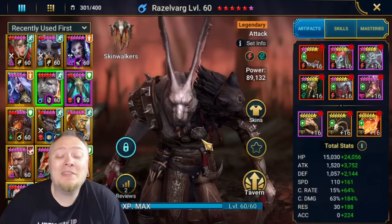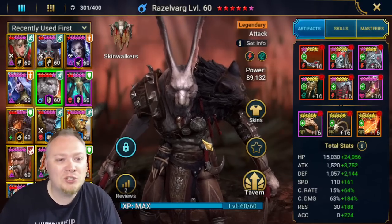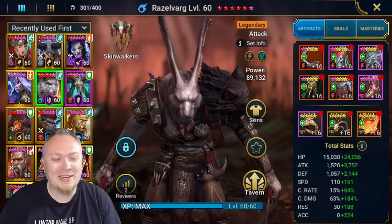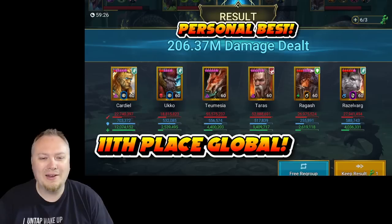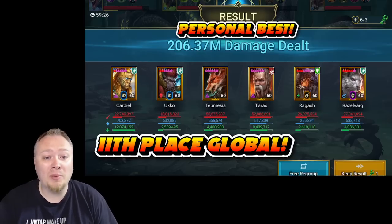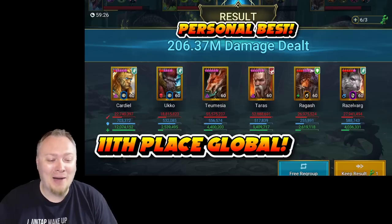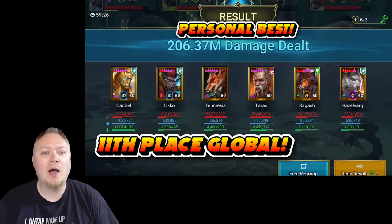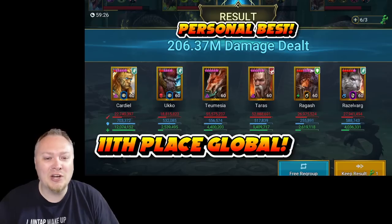So that's everybody. If you have these champions, I really encourage you to use them in Hydra. Let me put my best run on the screen so you can see it as we wrap up. Here you go — I was able to get 206 million damage. The main reason that happened was the head of suffering not popping up. I had multiple times in the run with no head of suffering, and that led to a lot more damage. Run time: 59 minutes.